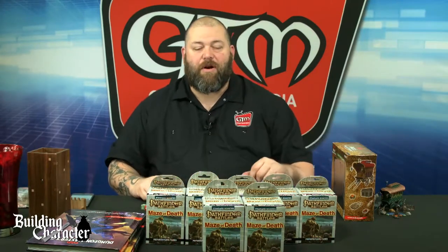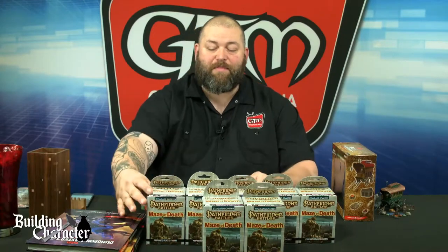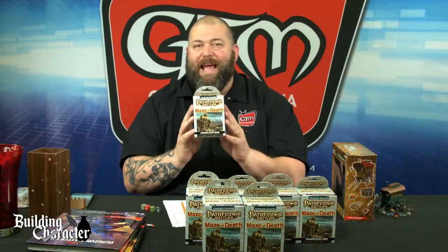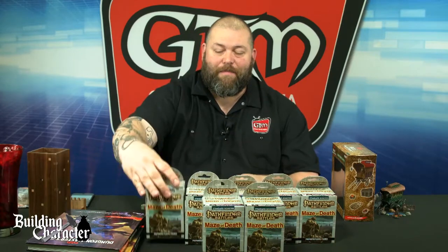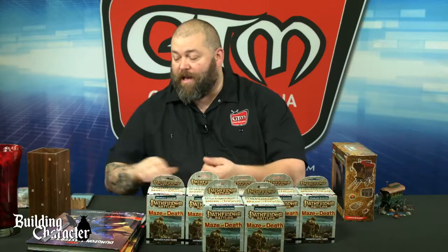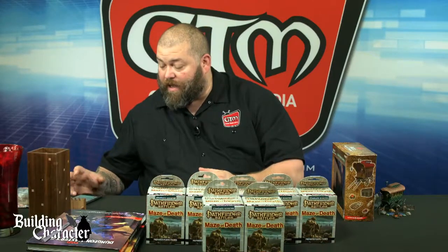We can add those somehow to the scenario, or we can throw in some of these Pathfinder Battles pre-painted miniatures. We're going to do some unboxing to show off what's in the new Maze of Death boxes to help build our scenario. So this is a Building Character and Scenario episode. Let's dive right in, roll up some stats, and come up with what kind of character we're going to make. Let me know what class and what race you think our snake oil salesperson should be — male or female.